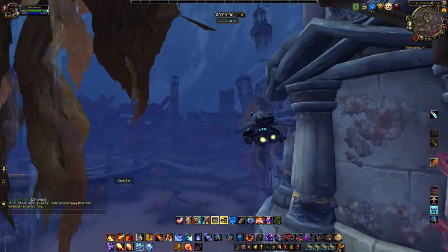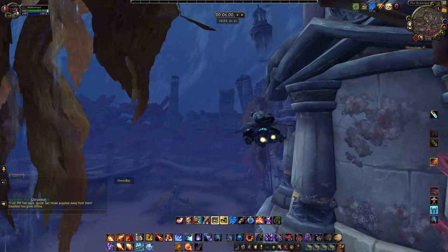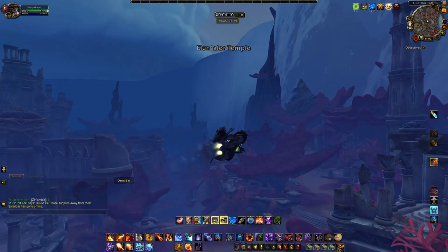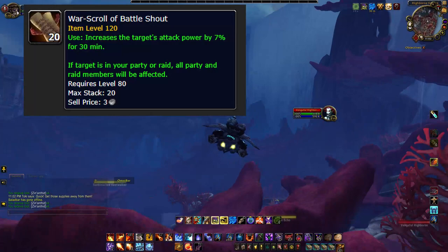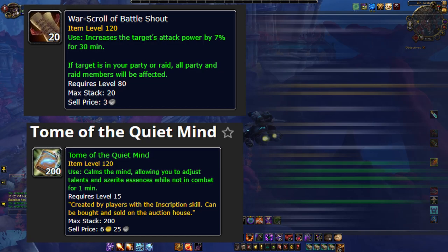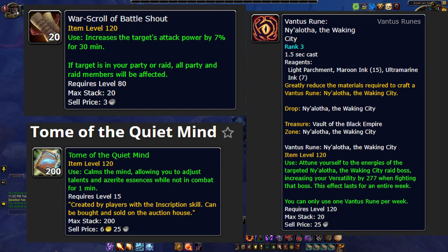Staying with your inscriptionist, we're going to talk about the second method of making huge profits right now with inscription. If you have been sitting on a lot of BFA herbs because the market is terrible, now is the time to mill all those herbs down and turn them into inks. The items you're going to be looking at to sell are the War Scrolls, Tome of the Quiet Mind, the Vantus Runes of Ny'alotha, and certain glyphs. The first three items sell fairly quickly on the auction house and the glyphs are hit or miss — I would focus on the glyphs that change a character's appearance or a pet's appearance as these usually sell the fastest and are the most profitable.